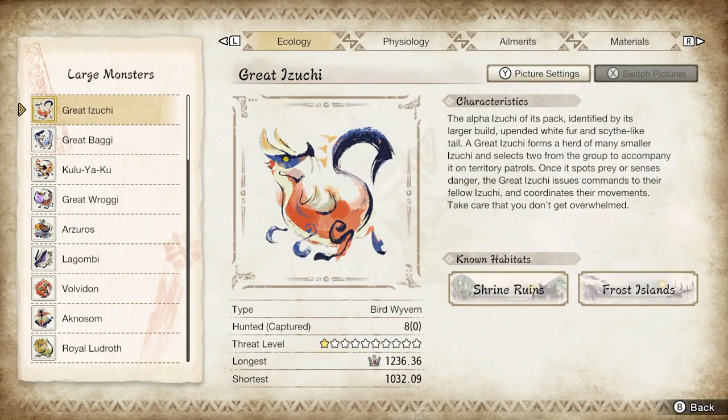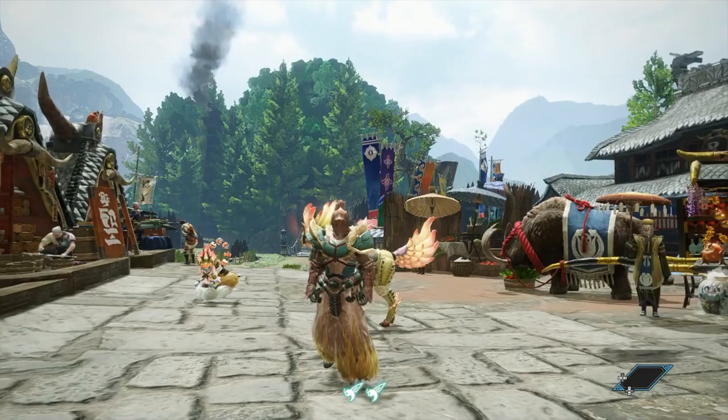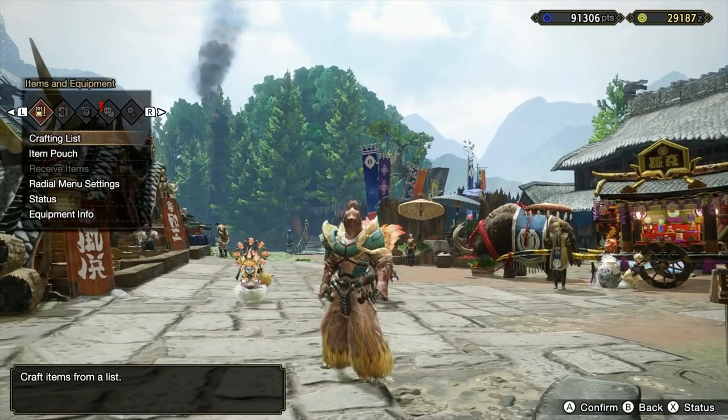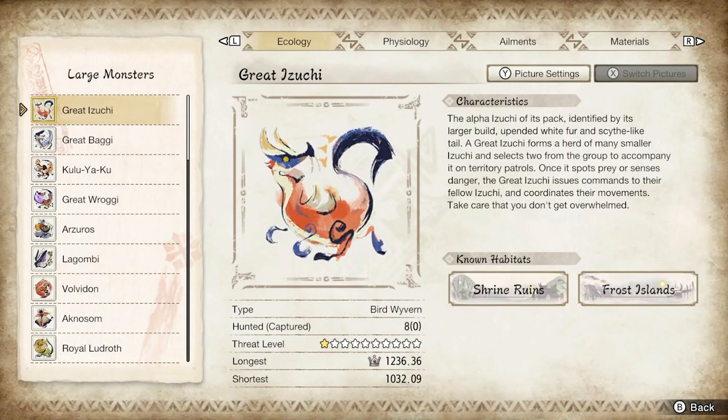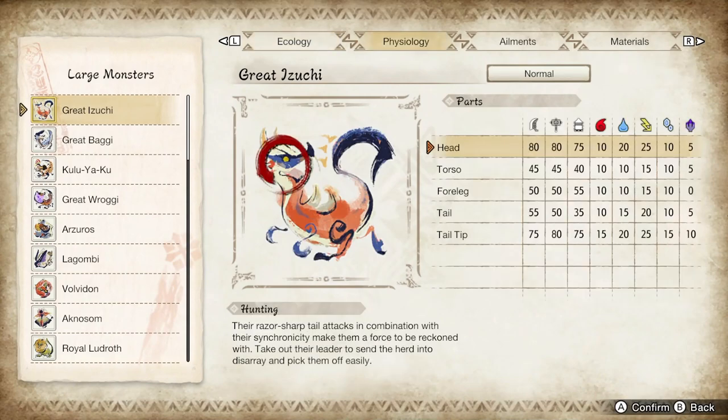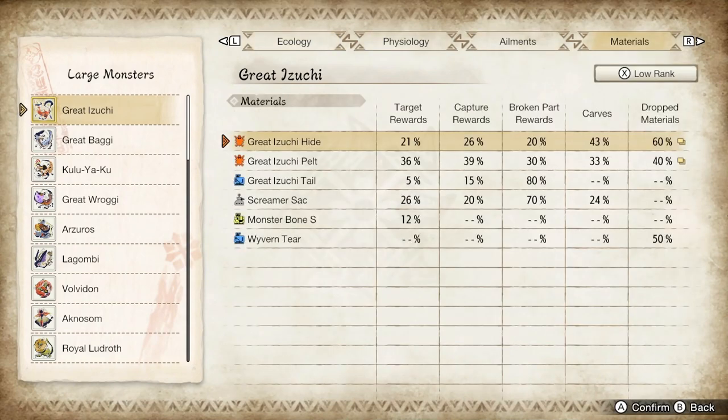Everybody's best friend and worst bird wyvern to fight in the game. To see the difference, we're going to go into our menu, go over to our Hunter Notes on the info panel, go to Large Monsters, look at the Great Izuchi, press R, R, R, and go straight to his materials.